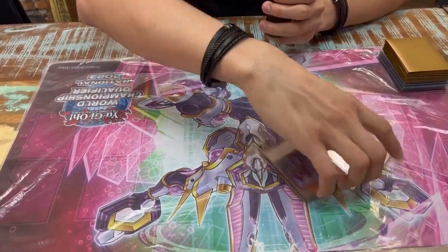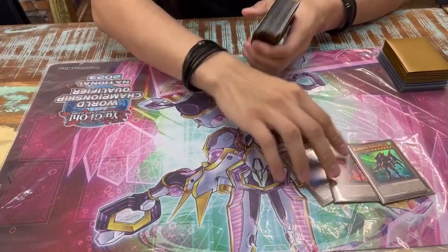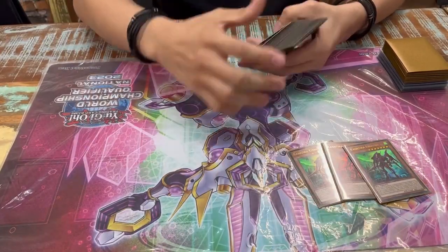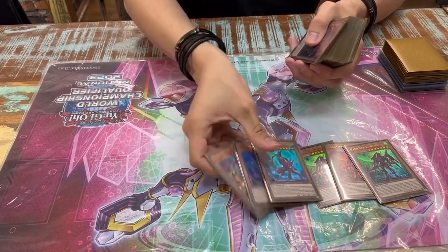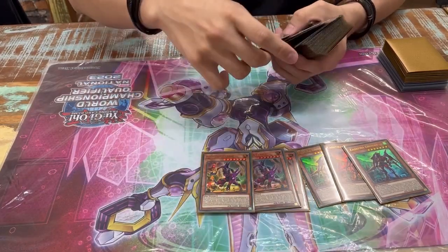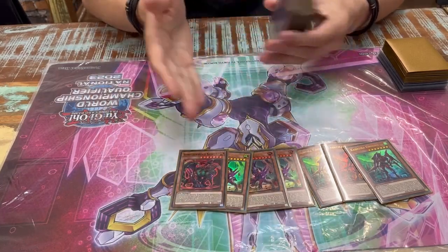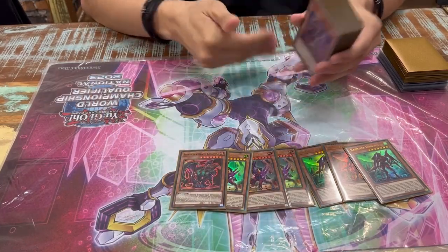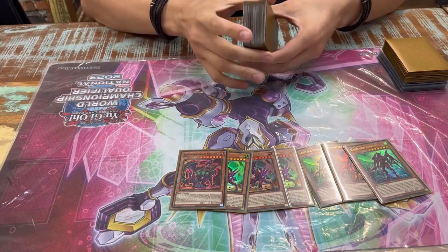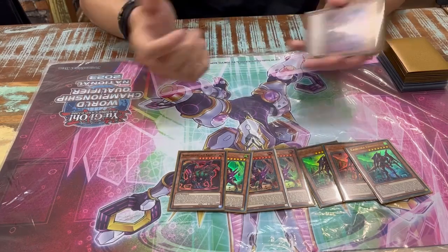I played three Unicron — the starter of the deck, it makes everything. Then Fenrir, a good going-second starter that breaks every board. One Scareclaw Kashtira helps to out Ragoon or any monster that's unaffected by activated effects, because his effect is not an activated effect.